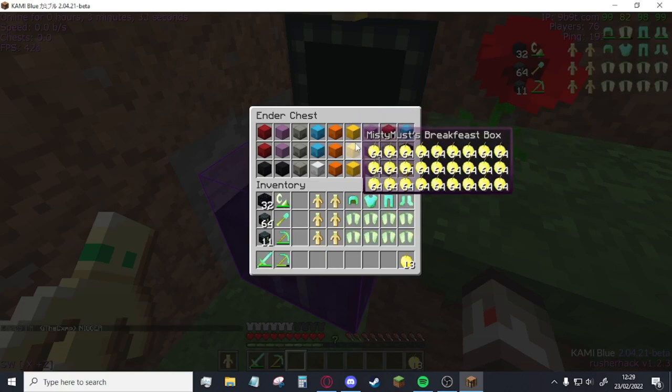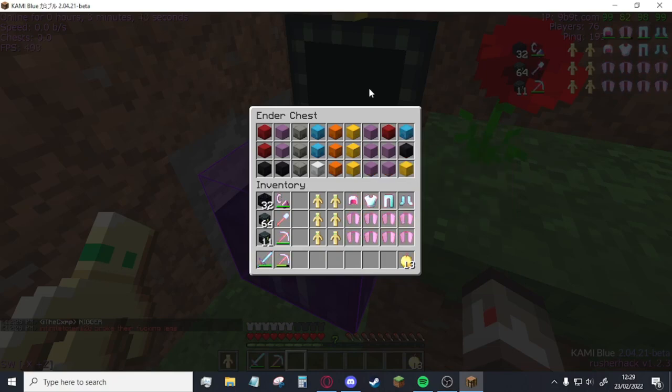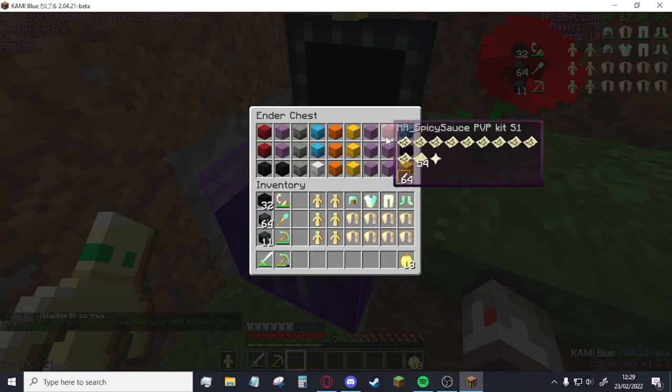And of course you've got your totems, your gapples, and your enchanting bottles. I do a lot of base hunting and low-tier collecting, so I have just three shulkers on me in case I find anything interesting — any weird bits of gear, sign books, maybe some paintings, or just items I've been looking for.